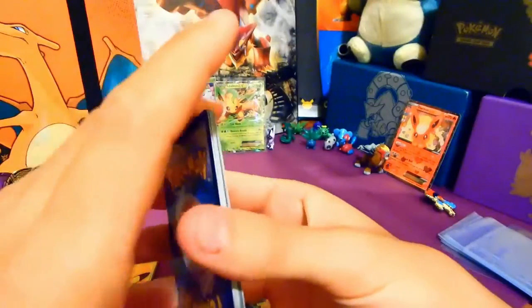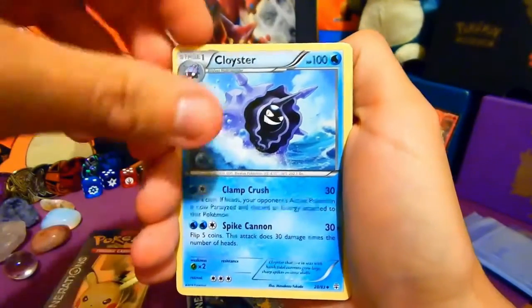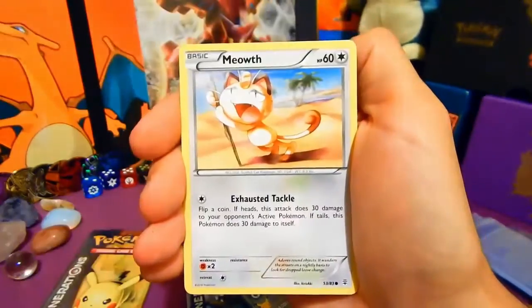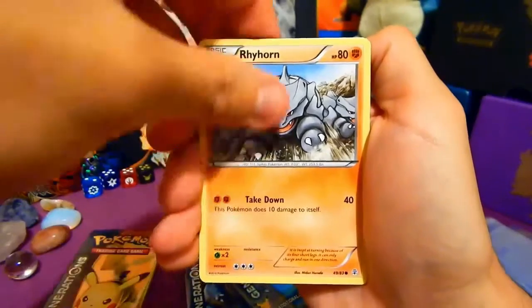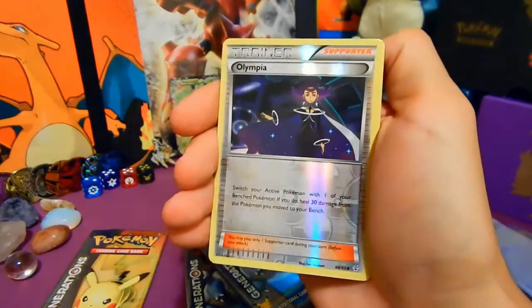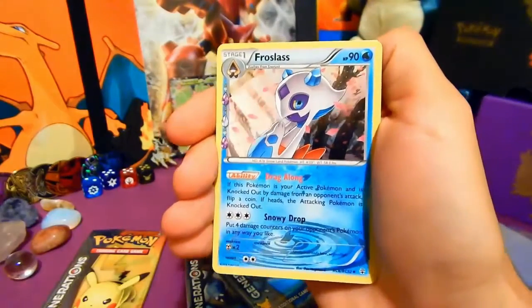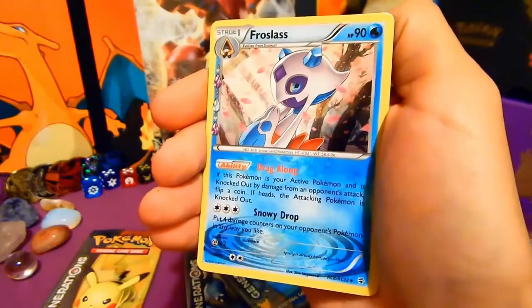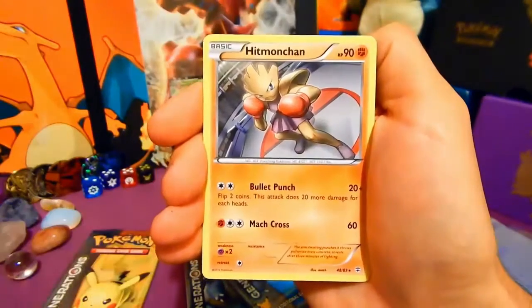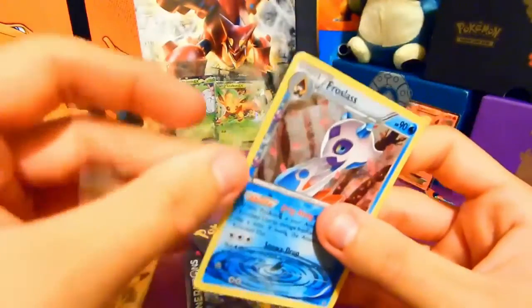I would be absolutely delighted if Jolteon could join them. Haven't seen that card in real life yet. Cloyster, Metapod, Meowth, Paras, a Reverse Olympia - nice, I'll take that. And Frostlass with the Radiant Collection shine. Awesome shine on that blue card - just makes me sad how sad she looks. It breaks my heart. Do you think she's sad because she didn't evolve into Glalie instead? Could be.